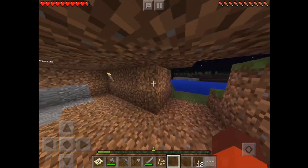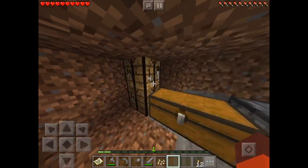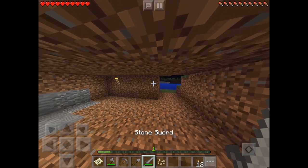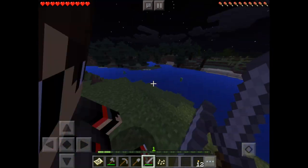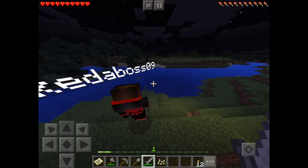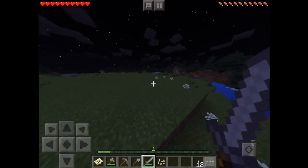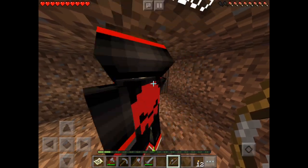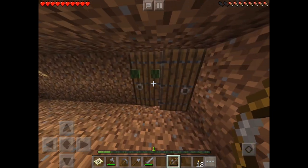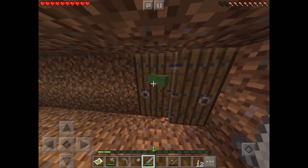He sees you when you're sleeping, he knows when you're awake, he's coming to you. I'll fight him off, I've got full health. Okay, go out. Right there, right there. We might have to fight him off. Another zombie's coming. I'm scared. Got a bow. He's gonna break the door — no, he won't. He thinks that it's open.